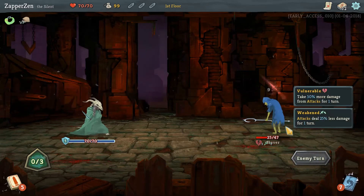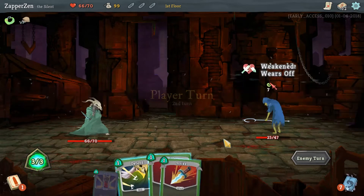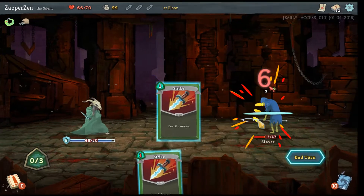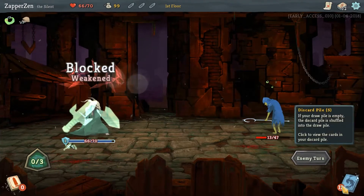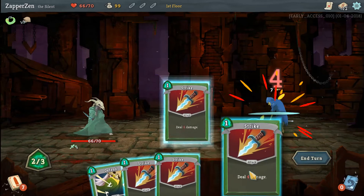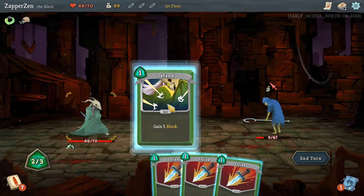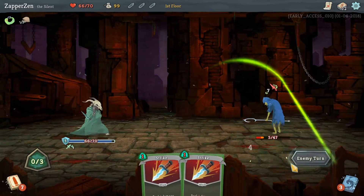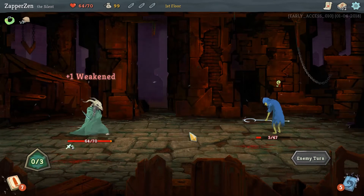I'll gladly take the four damage in exchange just to get through this guy a little quicker. Excellent time to draw Survivor. Another 12 damage. Deck's getting reshuffled. Small deck, so we have a good chance of drawing the three damage we need to finish him off. We don't have enough to finish him off because we are weakened. So we will block one because there's still potential damage in the deck.